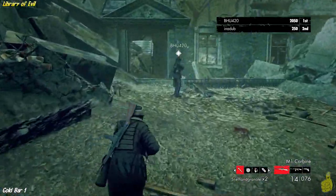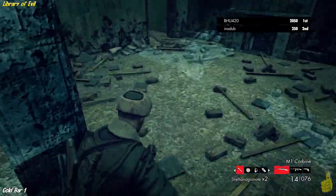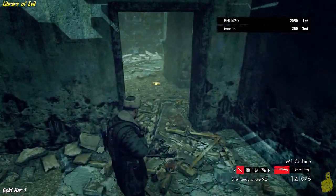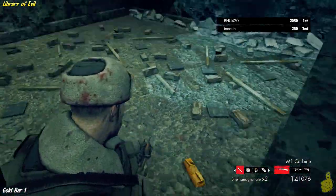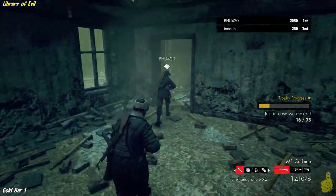In that same general area, right under that, there is a building. We're going to follow into the building, wrap around into this room, and gold bar number one! Let's go ahead and swoop that up, and our count is right on.